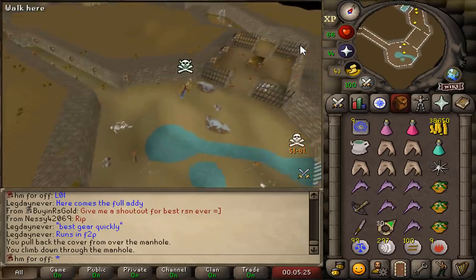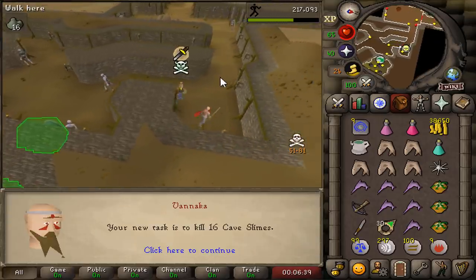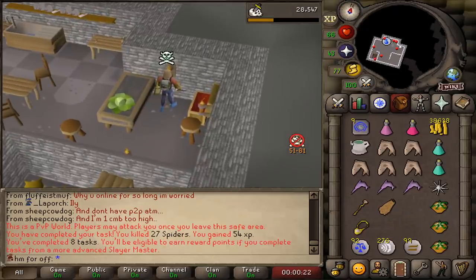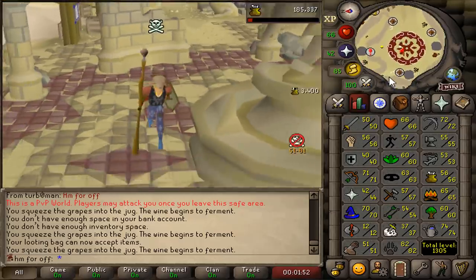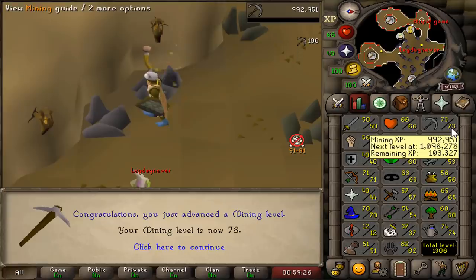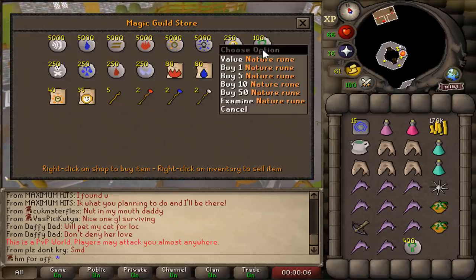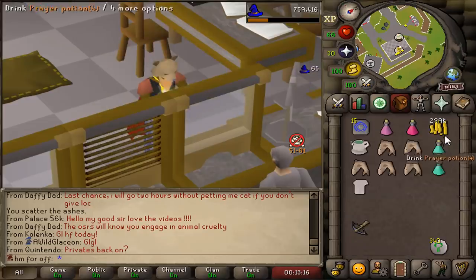We are running through to get a Slayer task from Vannaka — no one was here. Cave Slimes — and that's another Slayer task completed from a safe zone. 56 cooking. 73 mining while editing. You only make money by spending money — here I am buying nature runes. We're gonna hide out for some cash. Time to make some money. The cash stack is just gonna go up. I'm rich again.